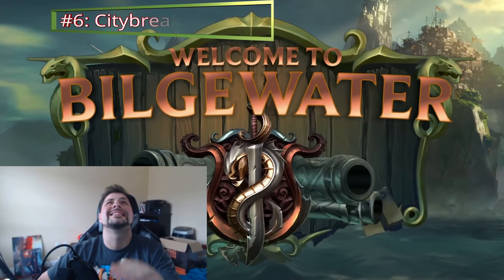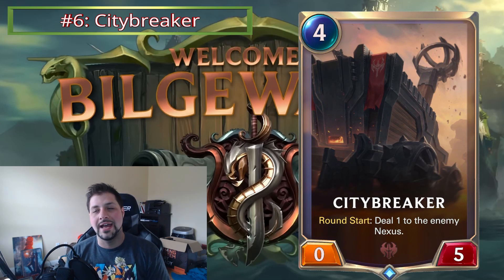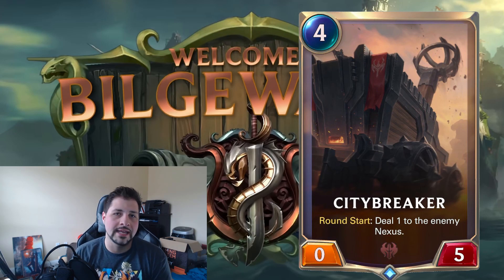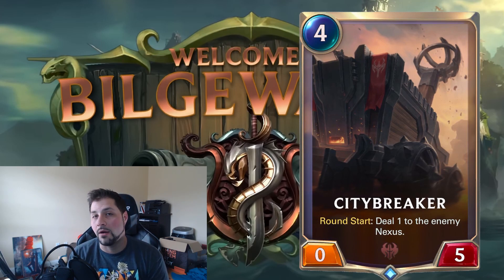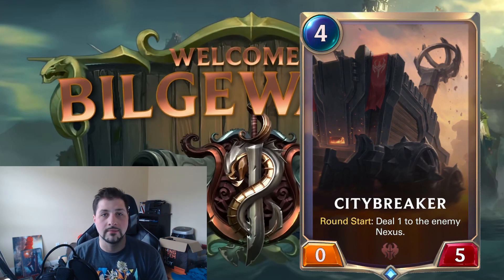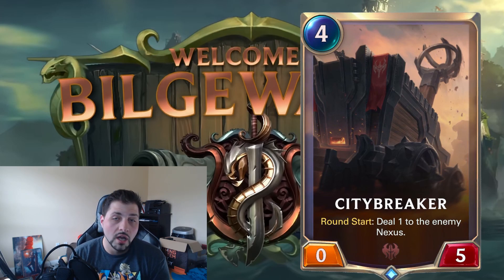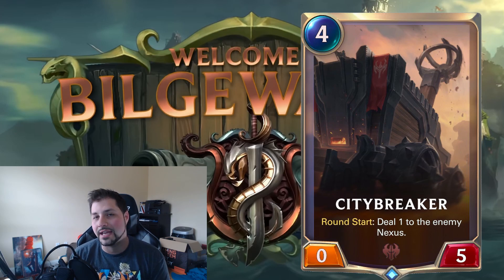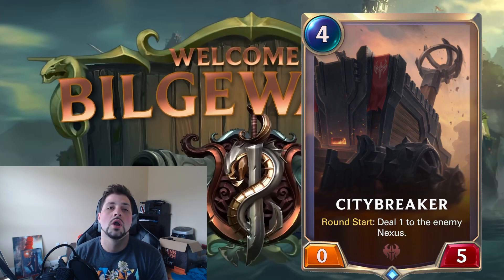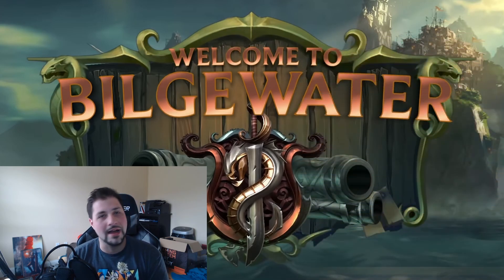Number six is City Breaker. I really wanted this to be good, but at its current cost it comes out too late. I'd like to see it as a three-cost 0/4 — even sacrificing health, getting it out on an earlier turn is more important. Coming out on turn three is huge, and you'd also get another trigger of its effect that turn. The only place I can see this right now is in a slow burn deck like a Swain-style build, but right now it's not good.